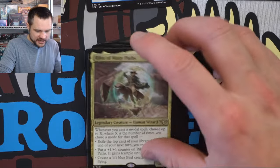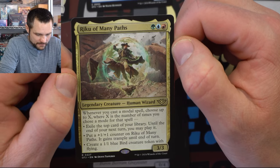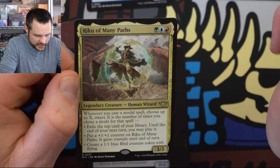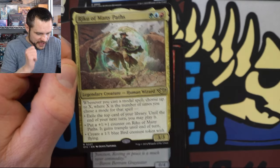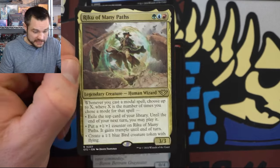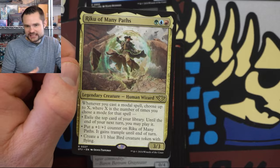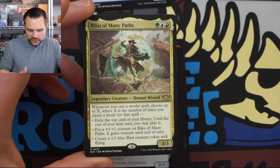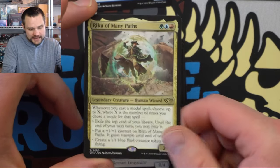So the first commander we can play with — let's analyze this one. This is Riku of Many Paths. Whenever you cast a modal spell, choose up to X targets, where X is the number of times you chose a mode for that spell. You can exile that many cards from your library and play them, put a boss counter on Riku for commander damage, or create a one-one bird. I actually really liked this card — it makes bad cards good. Anything with a mode starts to be valuable because you're going to get some value out of it. Really liked this one — I think we'll have a lot of good targets in three colors.